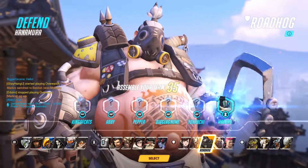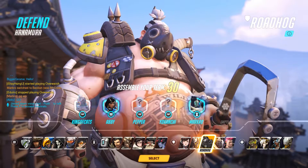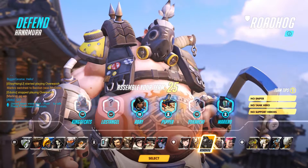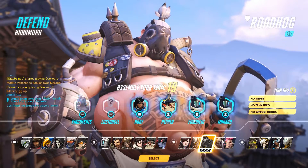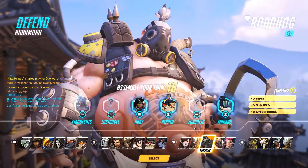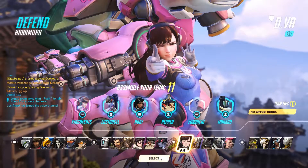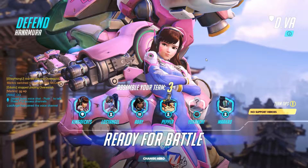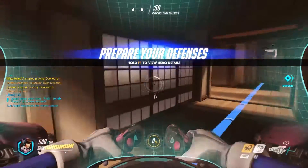Hi friends, welcome back to Alice Playworld, bringing you some more Overwatch gameplay today. We're defending in Hanamura. The friendly team already has a Pharah and a Bastion picked out — two solid choices — plus a Torbjörn. We definitely need a tank. I don't think Reinhardt is a great choice in Hanamura, so I'm going to go for D.Va. A support hero might also be a good option — we can always change once we're in.